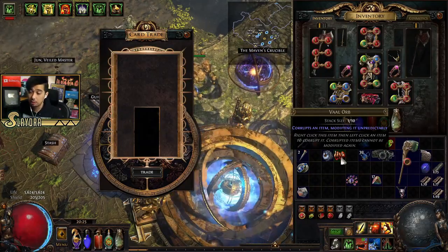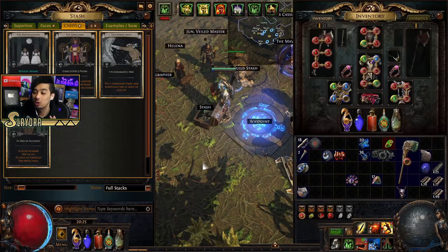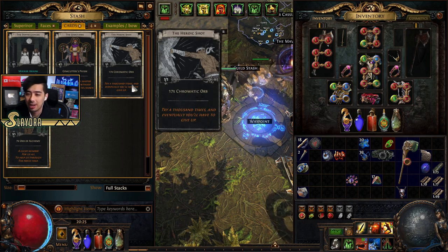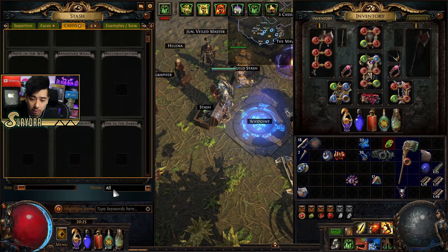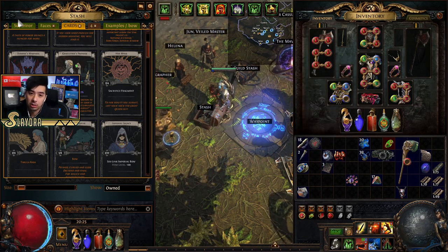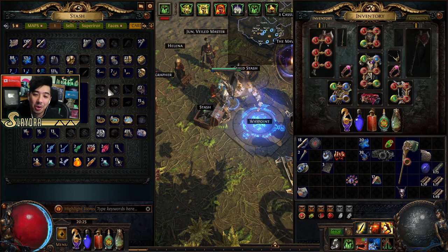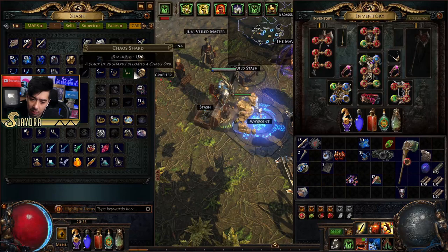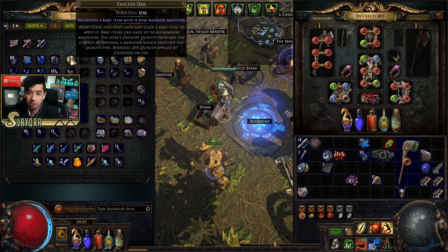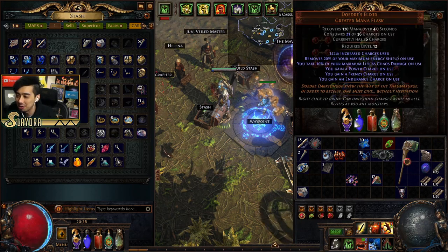Sometimes divination cards give random results — this is a form of RNG. Some people like to heavily gamble with them. For example, Emperor's Luck gives you five of something as currency — it's usually not going to be something great. There are ones that grant really good items though. Feel free to experiment with some of them except for the valuable ones — sell those for lots of chaos, then use the chaos to buy better gear.